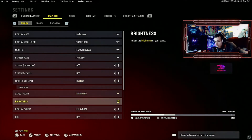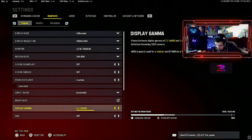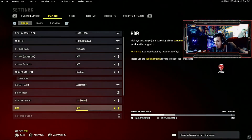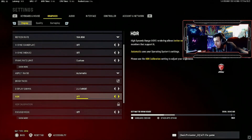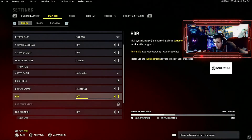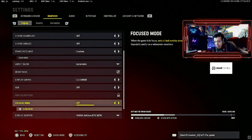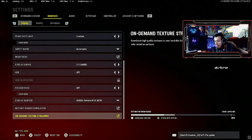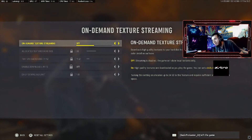Aspect ratio automatic. Brightness I keep mine at 50, and I'll show you the Nvidia game filters in just a few moments. Display gamma 2.2. HDR off — that makes it look weird, even though I do have HDR on my monitor settings, you want to turn this off in-game if you have that option. Focus mode off. Display adapter: use your GPU. And on-demand streaming — turn this off, you want that off.